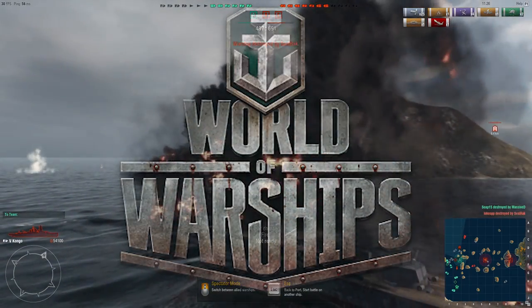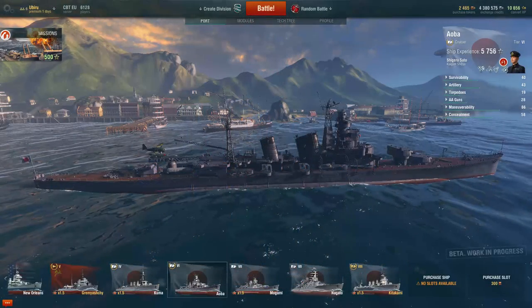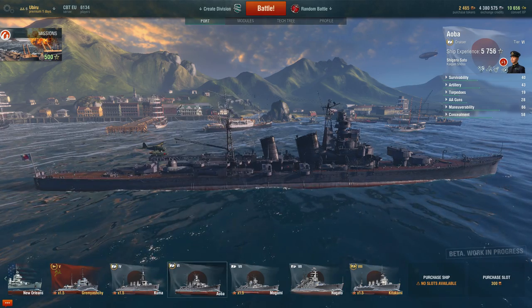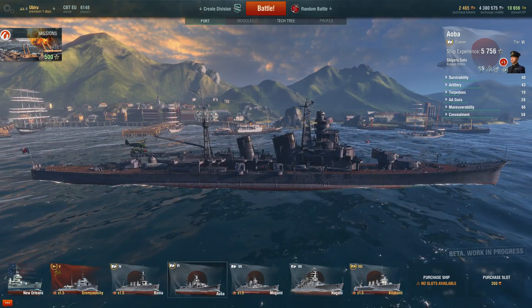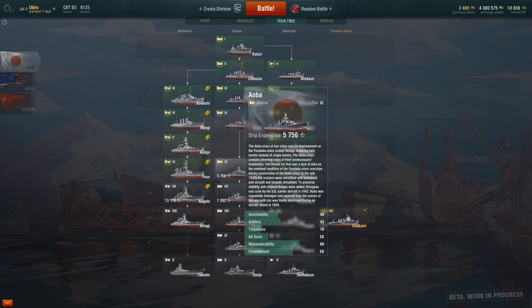Hey guys, I'm Iburu and welcome back to World of Warships. Today we'll be looking at the tier 6 Japanese cruiser, the Oba. Now in the Japanese tech tree there is no tier 5, so it's a skip from tier 4 Kuma to the tier 6 Oba.